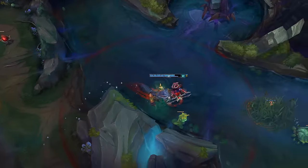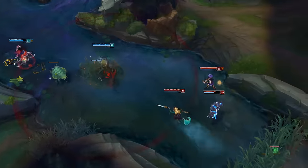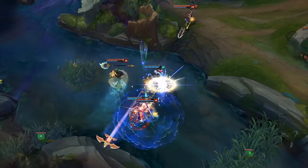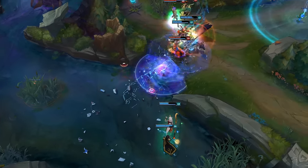You can pull off a similar trick with Infinite Duress. Here, Warwick spots some approaching squishies and preps Primal Howl. He chooses Xerath as his target, terrifying the allies. From there, Warwick can sniff out fleeing prey and pick up the kills.